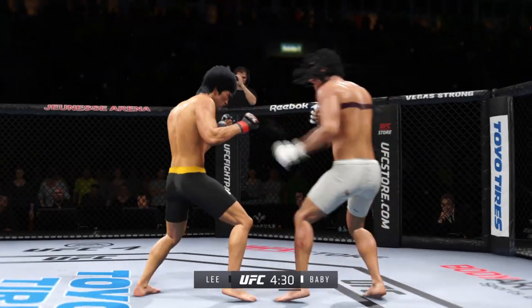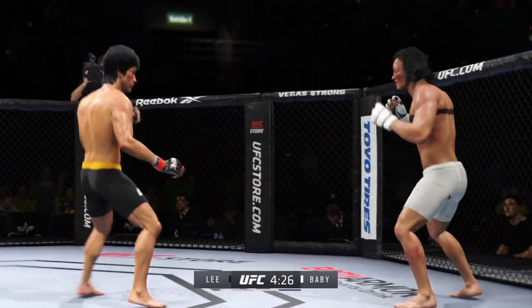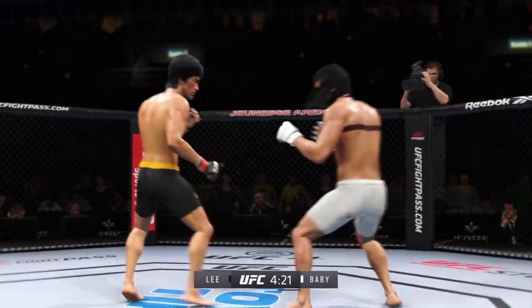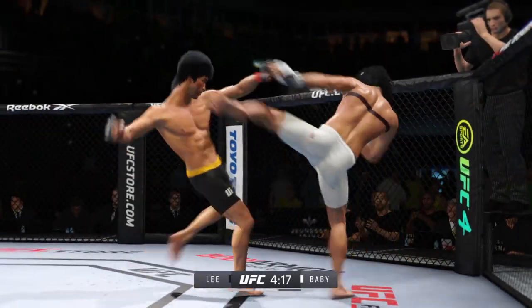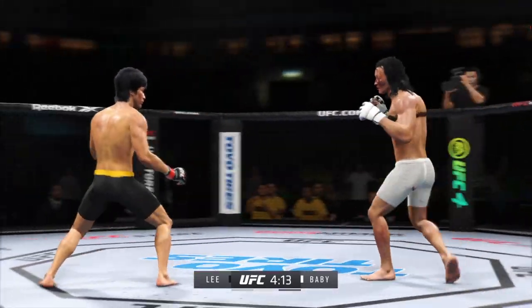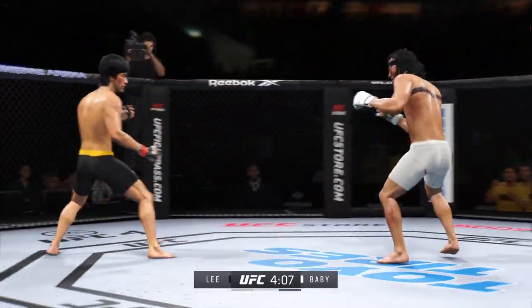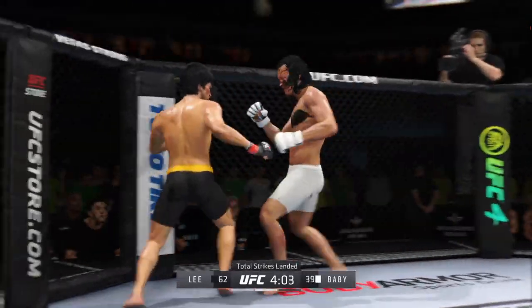Straight right. He has landed some good shots, DC, but really unable to string anything together in terms of solid combinations. It's because he's not committing to his wallet. He throws his jab, he may float a right hand out there, but he's not really sitting there. Kick right under that right elbow. He needs to start looking to finish now because he's got his ability to repair it back.